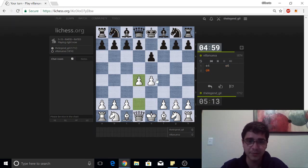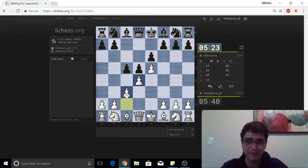It looks like we have a French Defense. I like to play the Advanced French — get a nice space advantage. I play c3 here; if he captures I can capture back. Normally we get the knights out and we have some pressure with the queen. This is one of my favorite openings to play as white. I like playing against the French; it's fun, gets sharp.